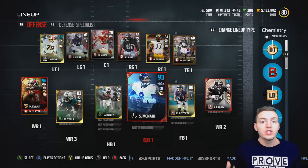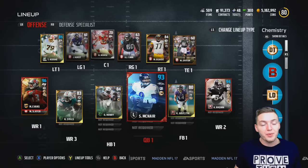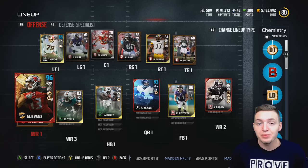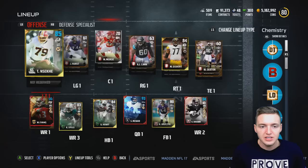Yo, what is going on everybody? This is Samuel Brown aka RBT coming at you with another episode of Memory of McNair. If you guys missed last episode, we got the most expensive upgrade ever in any of my Road to Glory series — that is the big man Mike Evans, who with added chemistry is up to 89.6 overall.